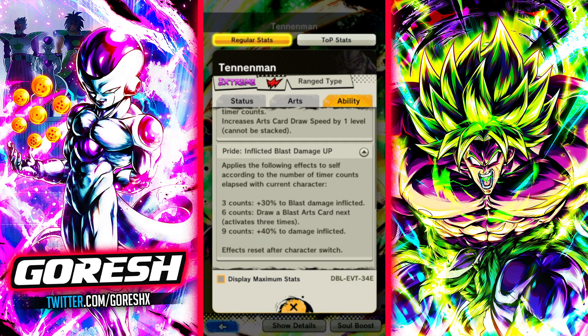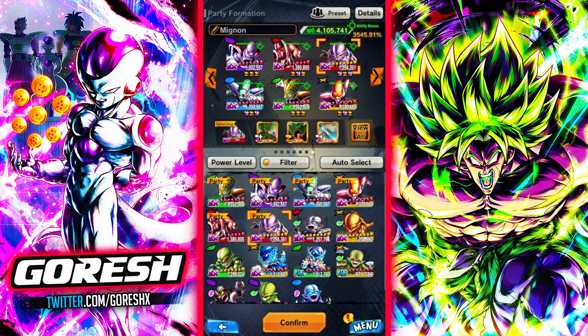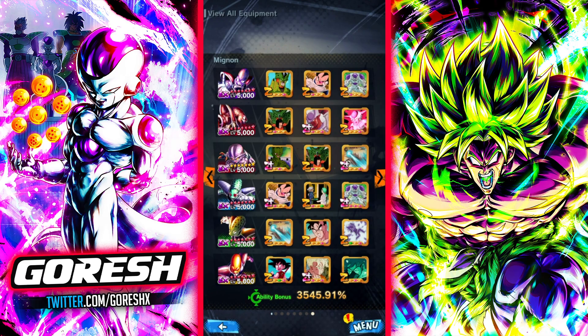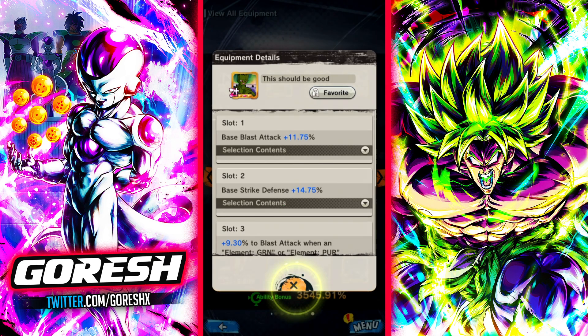So this guy is going to look really, really powerful, and on top of that he gets a cost reduction for his blast cards from his green card. I think he's going to look very, very good. In terms of the equipment, I went ahead and gave him the PyCon red equipment for the range units. As long as there's a green or purple character — that's going to work because we have a Pool. So extra pure blast damage as well as base blast damage.